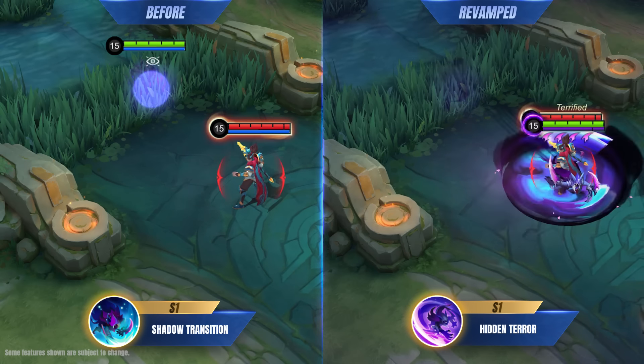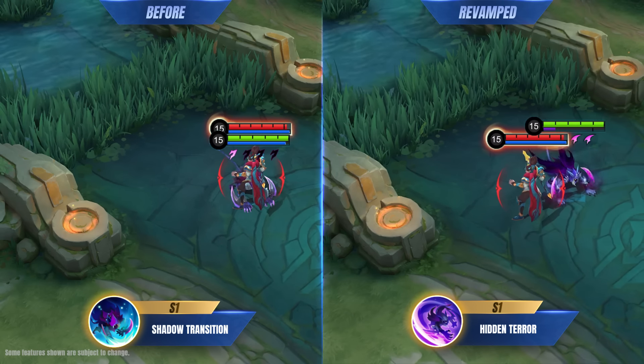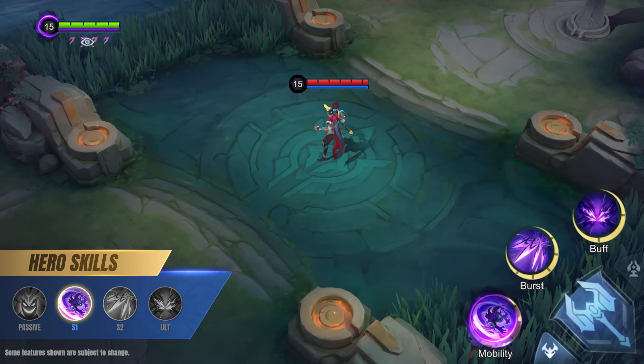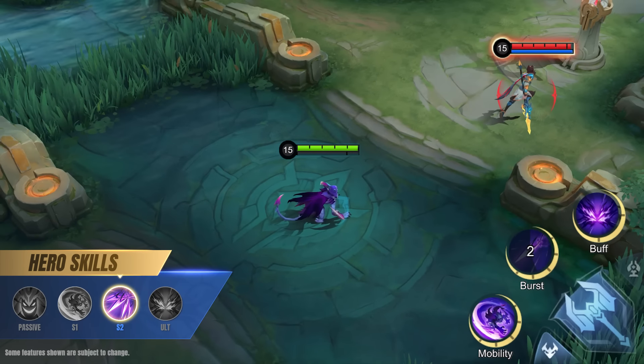First Skill: Hidden Terror. Hellcurt's first skill retains its blink functionality, allowing him to instantly move to a target location while dealing physical damage and slowing enemies. A new mechanic has been added: when Hellcurt is in his Prowler state, the cooldown of this skill will rapidly decrease, and enemies hit by the skill will be terrified.